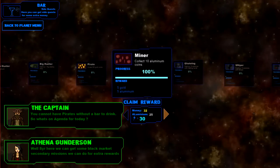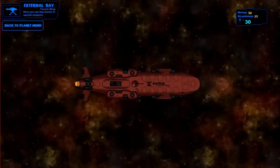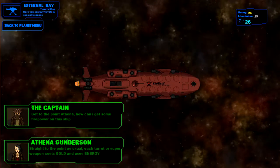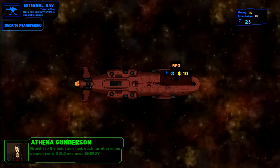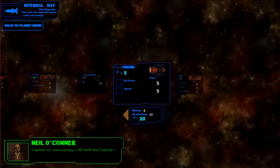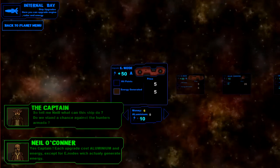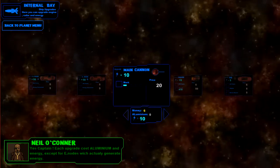We can use this loot and try some upgrades. In the external bay, I'd really like a gun in the front area. Let's see — a beam, an RPG, a laser. A beam sounds like it would fit right there, and let's do an RPG. Then we'll go into the internal bay — maybe engine speed so the ship can move a little faster.